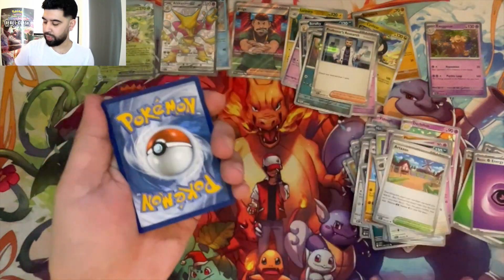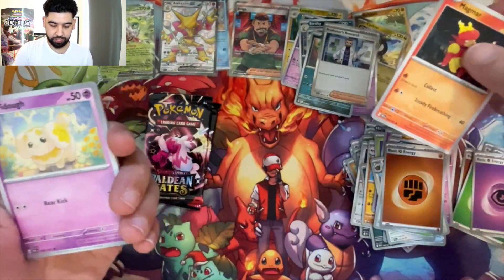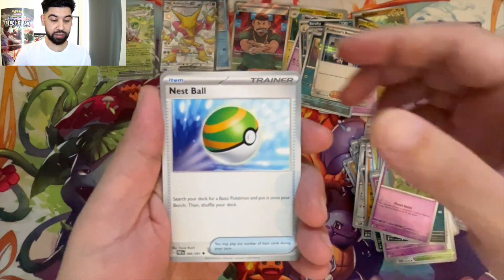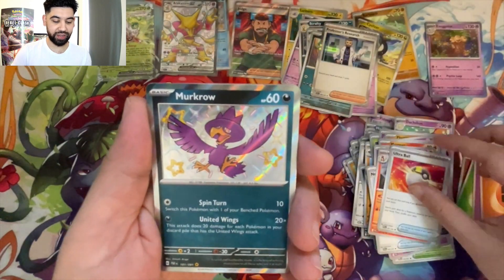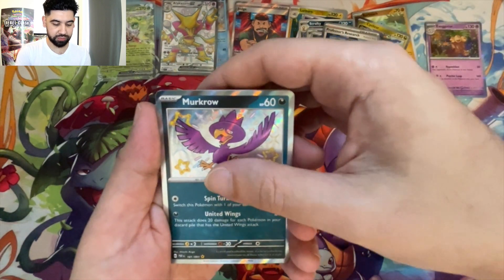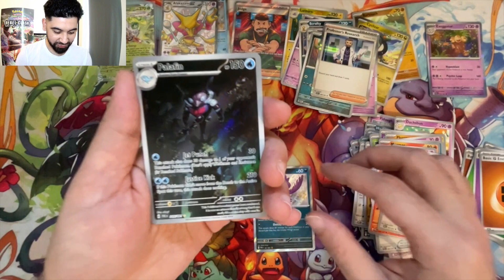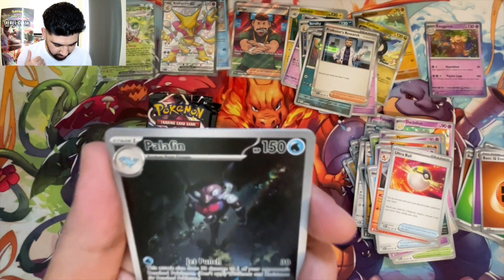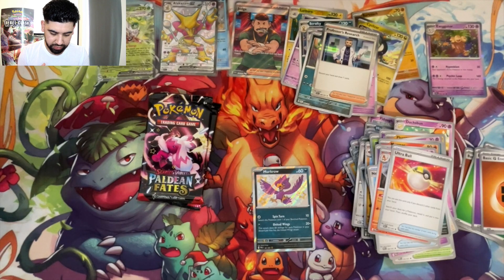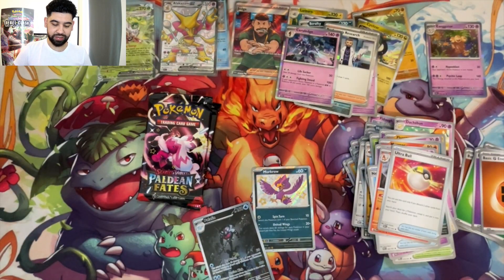Toad school, Wugtrio, Gengar. Scraggy, Professor's Research holo — that was our second non-hit pack. Boom — Magmar, Gastly, Haunter, Mime Jr, Nest Ball, Charmeleon, Ultra Ball. Another baby shiny — Moukrow! That's really nice. I like how the colors are vibrant — and they are vibrant, that's exactly what they are.